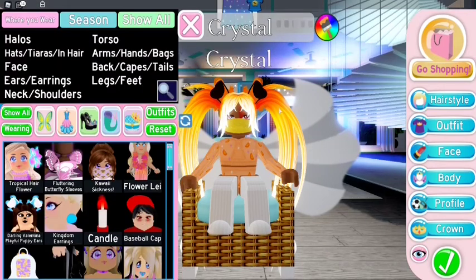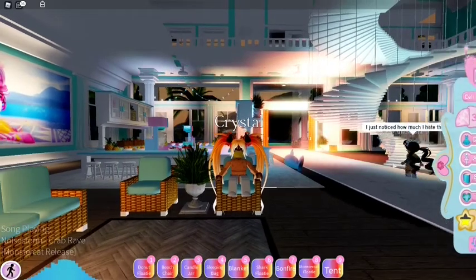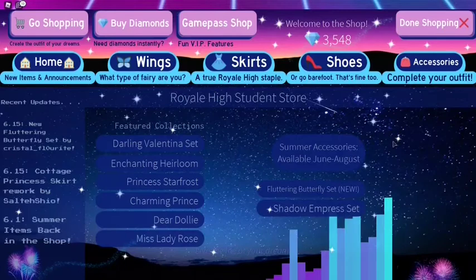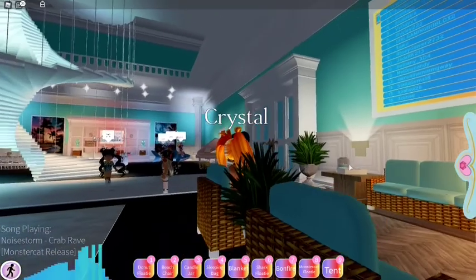I think it's with the new butterfly package thing, which is for the new update. Yeah, the fluttering butterfly set is the new update, and there's also shoes that come with it too, but for some reason it's not showing for me. Anyways, on with the video.